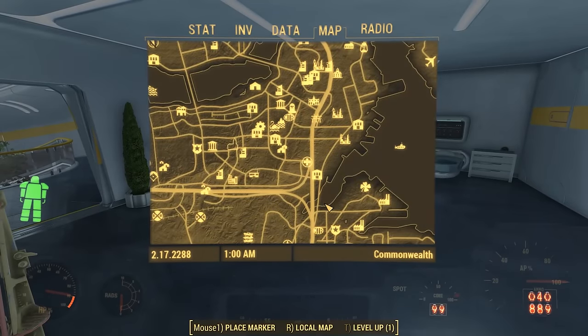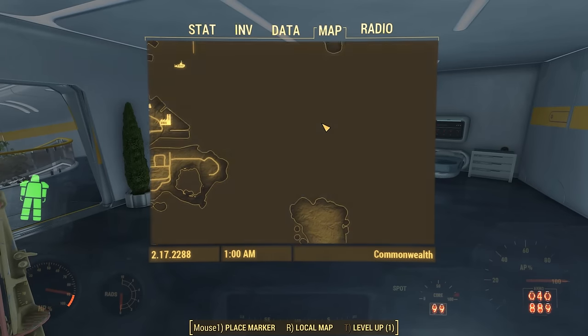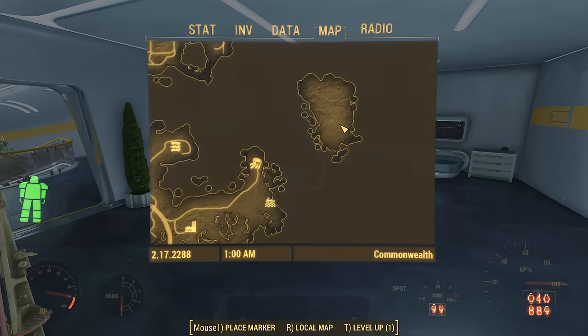Spectacle Island lies in the water off the east coast of downtown Boston. There is no road, no bridge. The only way to get there is to swim — unless you're really lucky with a Power Armor jetpack and some chems.